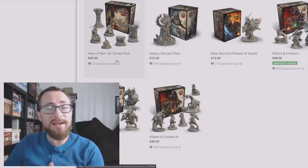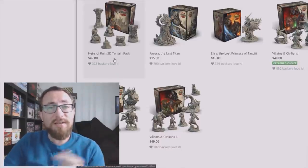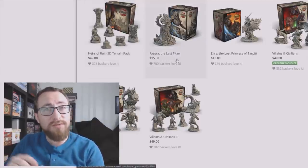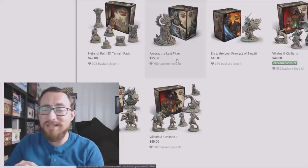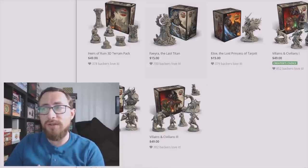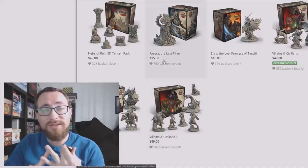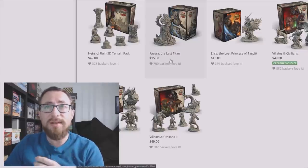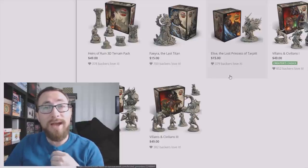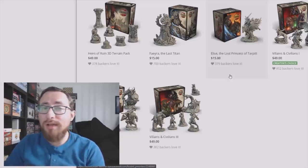The Errors of Rune Terrain Pack is included in everything except for the $149 pledge — if you're getting the $149 pledge you'll have to buy this separately; if you're getting any other pledge level it's already included. Fear of the Last Titan: this was an early bird pledge or you can buy it as an optional buy, and if you backed Wild Ascent that also got you in the door. Least the Lost Princes of Tarpith: this was for anyone who backed the campaign and selected a pledge level instead of going in for a dollar — otherwise you will have to take it as an optional buy.